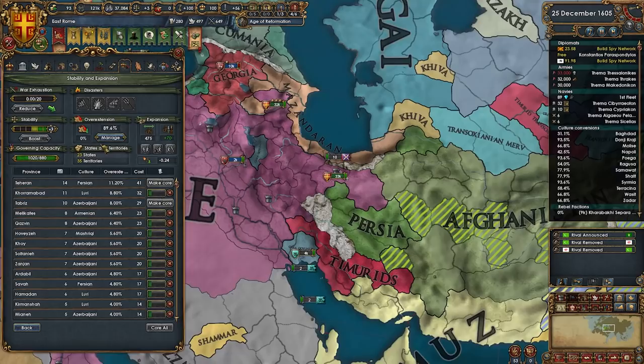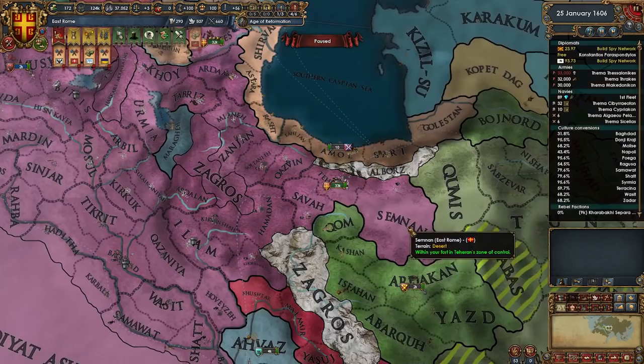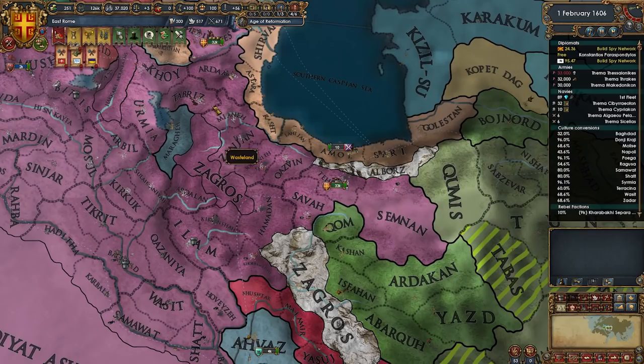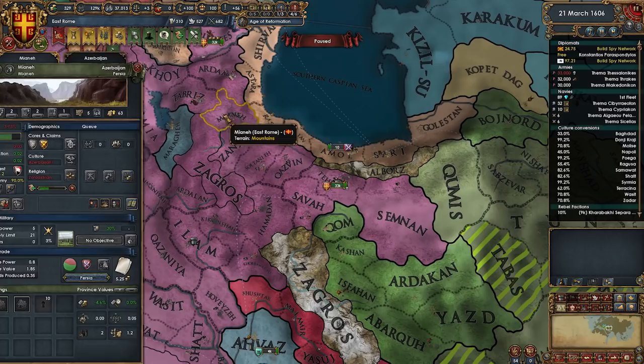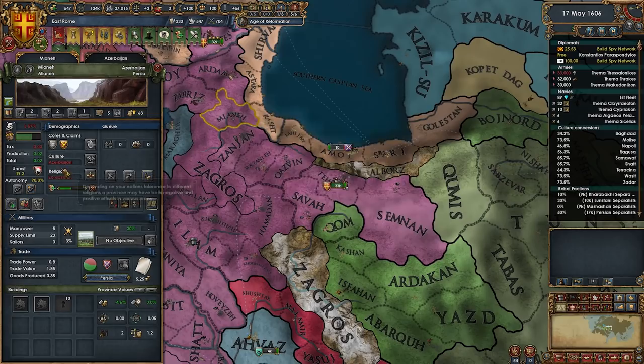We've got to micro the governing capacity or we're not allowed to have fun anymore. Heroon gets local goods produced and trade value for 10 years — not bad. That's great because I plan to add you to a trade company. Look at all the trade goods over here — cloth, silk, paper. When it's the wrong religion it gets a malus: goods produced minus 40 percent.